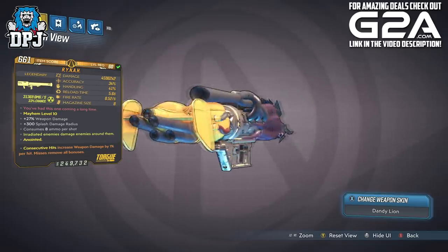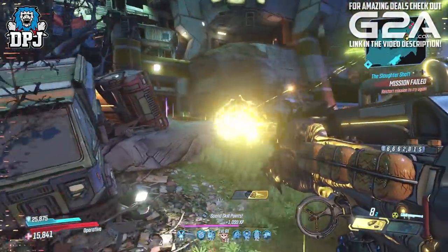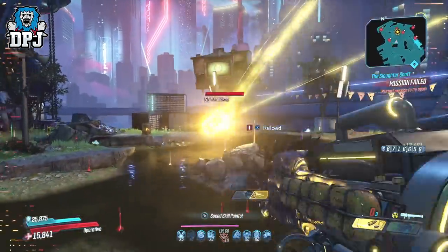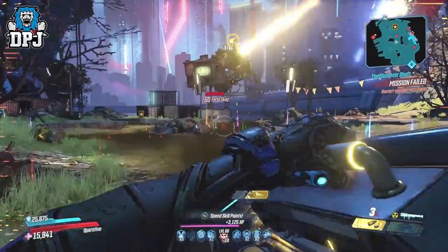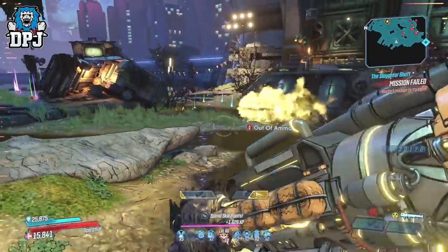Now the way this works is you tap the trigger — you don't have to hold it — and the weapon charges and releases that orb, and it is that simple. But, and this is a big but and not the ones we like, it is in my opinion an absolute average weapon. What we have in game right now launcher-wise, you in my opinion wouldn't use this over them.